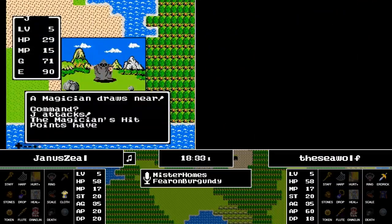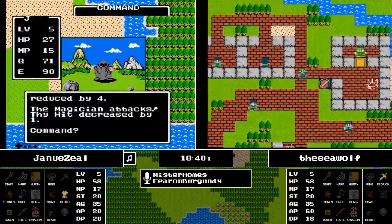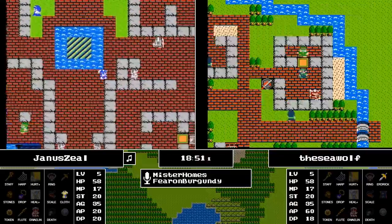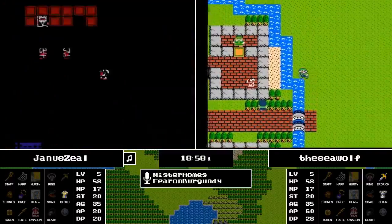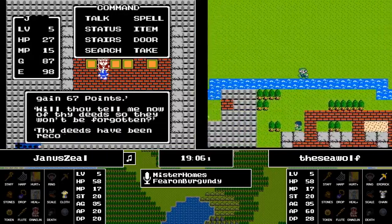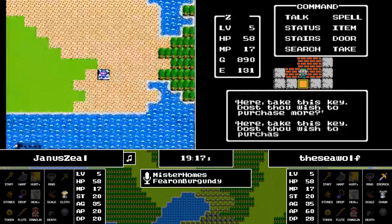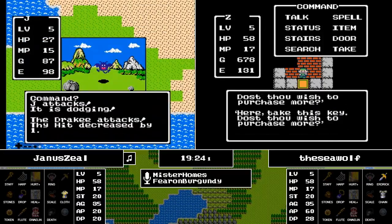Just a few experience away from getting to level 6, and with all that gold he's going to stay. With that extra gold, Seawolf has a chance to buy some armor — not a whole lot of options though: either the clothes or the chain mail, and no shield to purchase. The treasury was going to be a potential factor and it most certainly was — it gave the Seawolf the early advantage of finding Erdrick's Sword as well as a bunch of money.